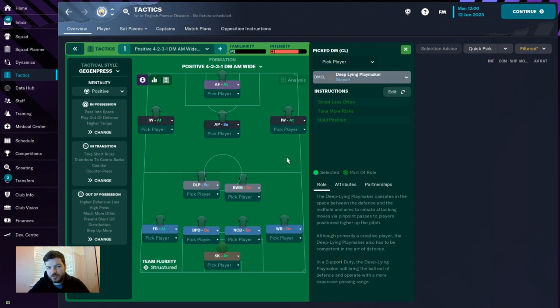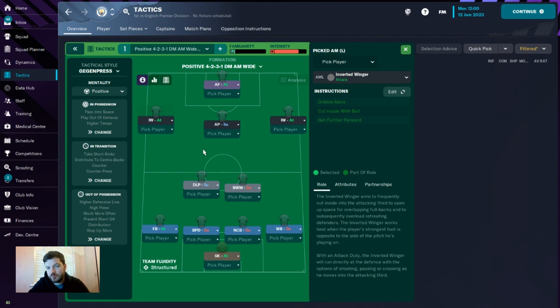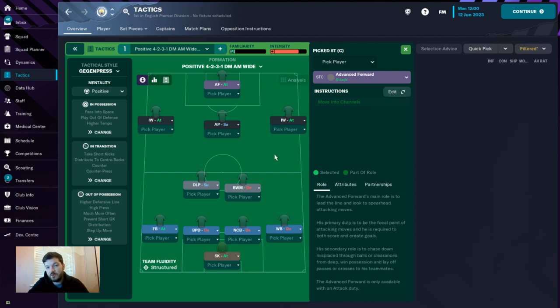The forward line is an interesting one. It's two inverted wingers, one on the left and one on the right. The left has dribble more, cut inside with the ball, and get further forward — and so does the right winger. Then it's an advanced playmaker on support with shoot less often and take more risks, and a simple advanced forward who just moves into the channels.